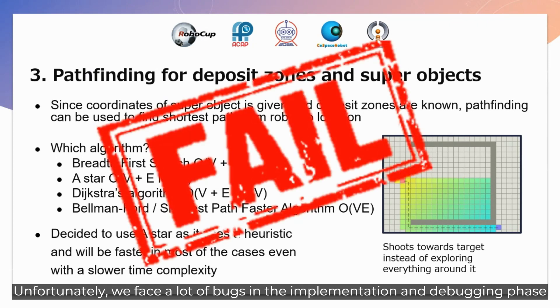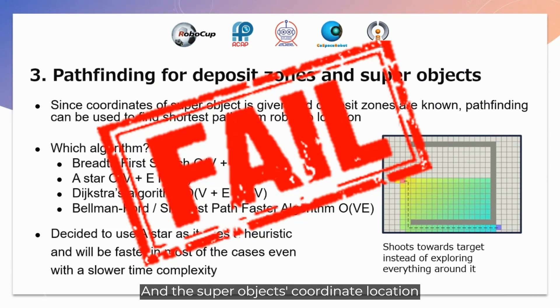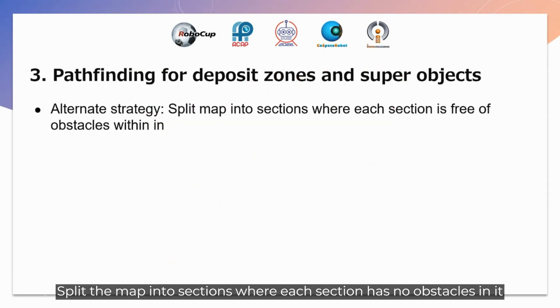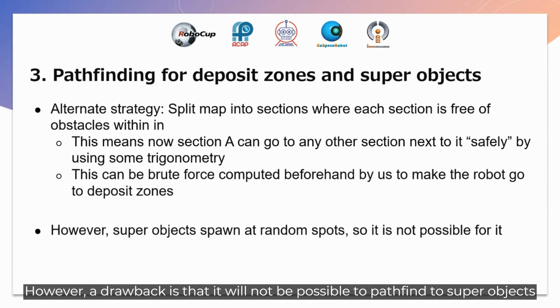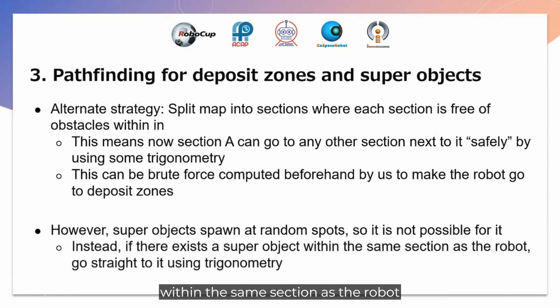Unfortunately, we faced a lot of bugs in the implementation and debugging phase, such as the robot not following the shortest path and the super object coordinates not being stored properly in the variable. Due to severe time constraints, we decided to abandon this algorithm and resort to a different strategy: splitting the map into sections where each section has no obstacles in it. Section A can then go to any adjacent section safely without bumping into obstacles or traps. This can be done with simple trigonometry, and the path to the deposit zone can be brute-force computed beforehand. However, a drawback is that it would not be possible to pathfind to super objects as they spawn at random locations. So instead, we kept track of whether the super object existed within the same section as the robot, and if so, simply go towards it with trigonometry.